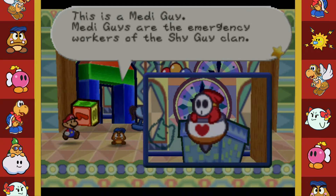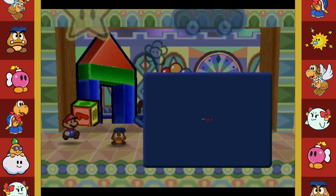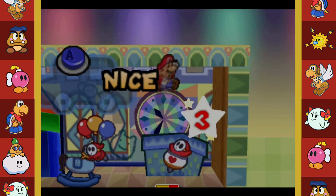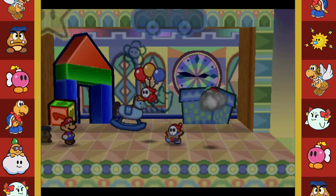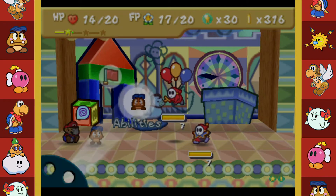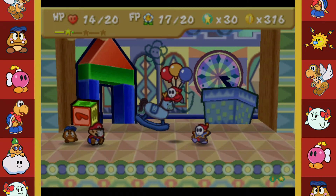Metaguys are the emergency workers of the Shy Guy clan. HP 7, attack 10 - they have the power to heal their wounded companions. We'd better hurry up and take them out - it's a pain if they keep fixing all the damage we do. Let's do a Power Bounce on him - that's the only way I can take him out. Awesome! That hurt a little bit. He's making me dizzy - not great.